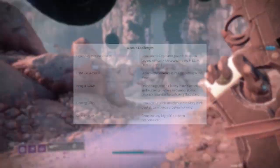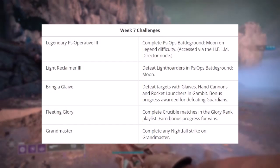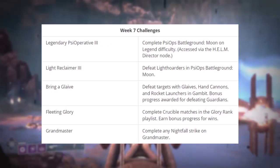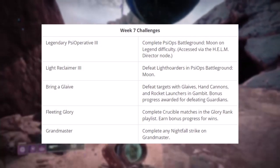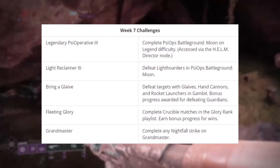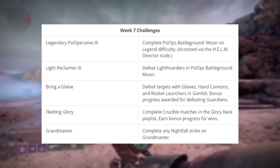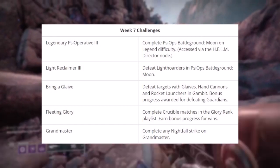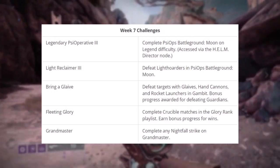The first is Legendary Side Operative Three, which asks you to complete the Moon Battleground on legend difficulty. The second is Light Reclaimer Three, where you need to defeat light hoarders in the Moon Battleground. The third is Bring a Glaive, where you must defeat targets with glaives, hand cannons, and rockets. Then there's Gambit Fleeting Glory, where you must complete crucible matches in the glory rank playlists, and Grandmaster, where you'll be asked to complete any strike on grandmaster difficulty.